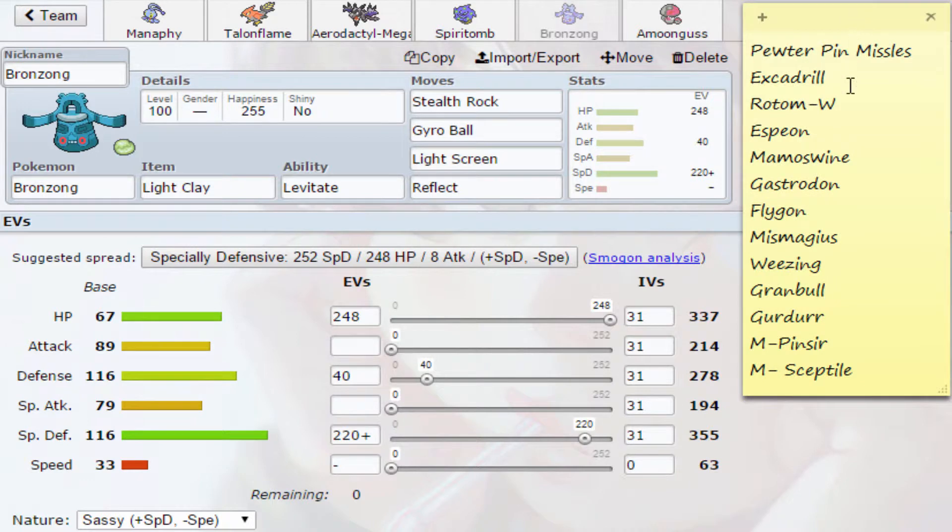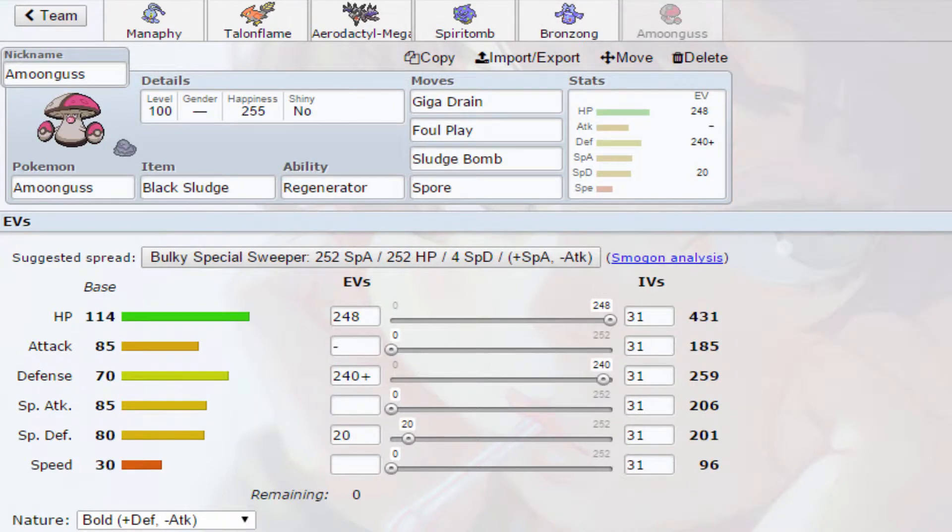Next I have Bronzong — Stealth Rock, Gyro Ball Bronzong, the mon I brought last week. It helps me versus Mega Pinsir and Sceptile. The Gyro Ball helps versus Mamoswine and Flygon. It helps set up rocks and Light Screen. It's really bulky and just amazing overall — I love this mon in this format.